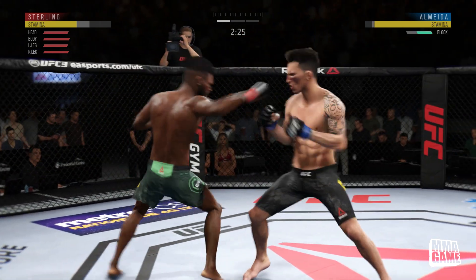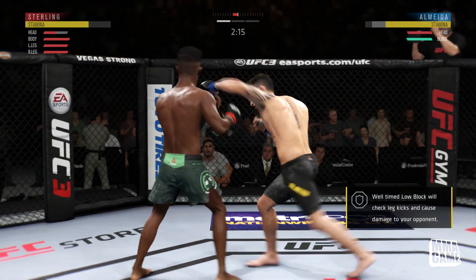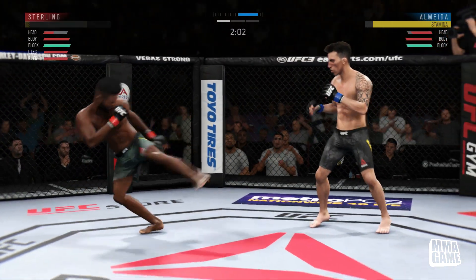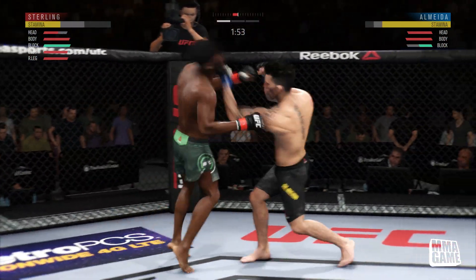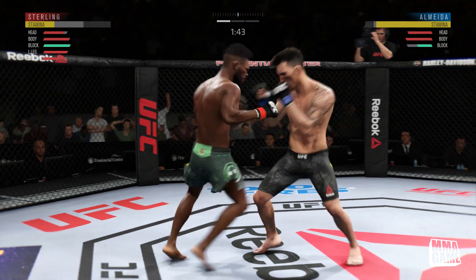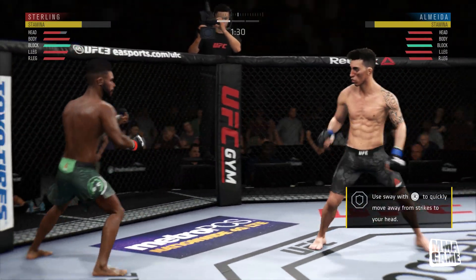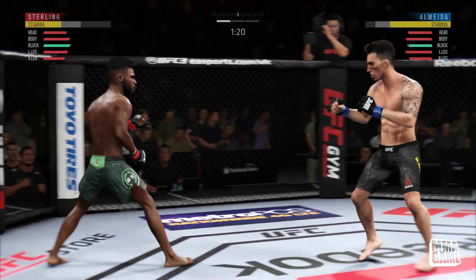A nice little combo you guys want to try is the double jab head kick. You can even do a double jab leg kick, which is deadly as well. Look at that — I rock him and now he's just out of it. There's clearly a skill advantage here for sure. It wasn't a crazy tough fight, but I was being very cautious picking my shots. He's very aggressive but throwing shots with low stamina is not going to help him out. He goes for the big head kick, I block it.